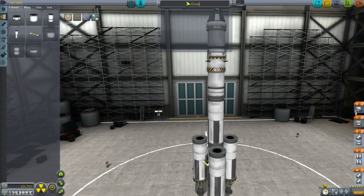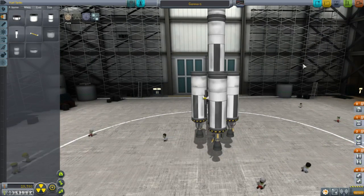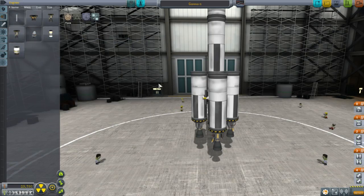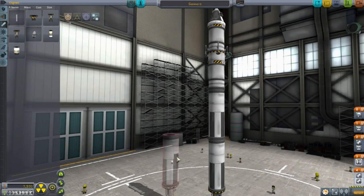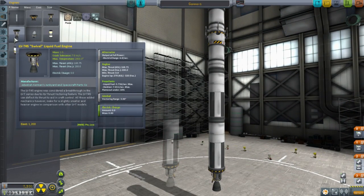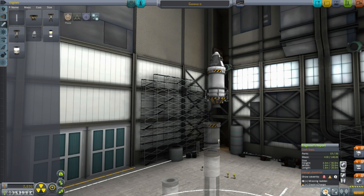I'm going to call this Gamma 1 first. Now I have to figure out how much delta V I actually have. So the boosters give me 1,112. Then after those are gone I've got 3,700 or so. And then this final bit - 2,345. Now let's see: if I take out transit to the moon, landing on the moon... No. I don't have enough. I don't have enough to land on the moon like this.